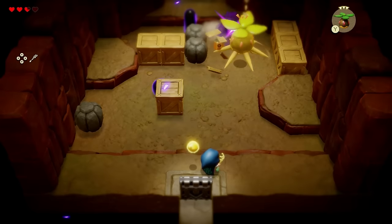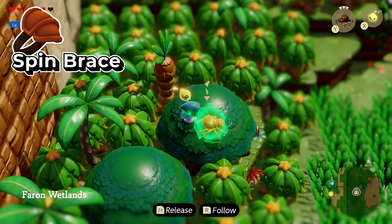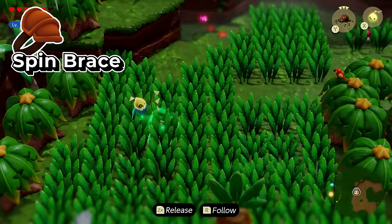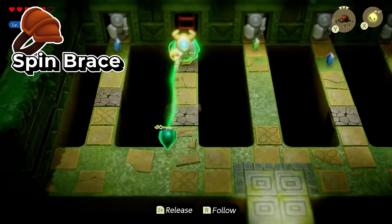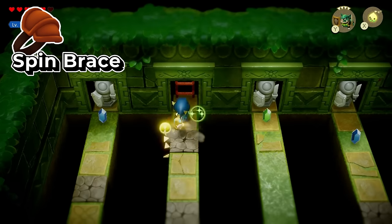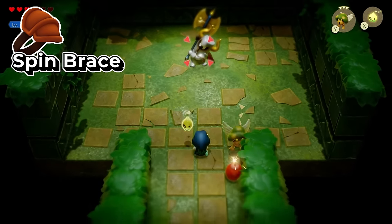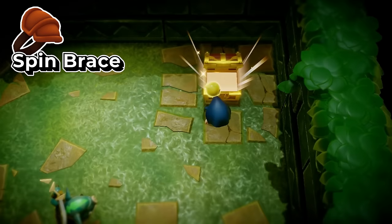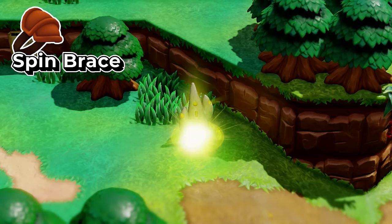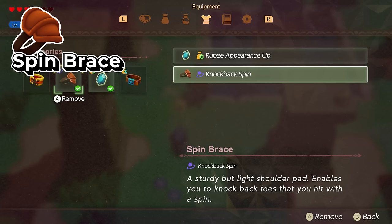The next accessories require you to defeat an enemy for the chest to appear. The first one is the spin brace, located in the Farron Wetlands in this cave. When you go inside, you're going to move this enemy by binding it, turning it around, beating it up, and then going up the ladder all the way to the very top. There you'll take out the dark nut level three. After you defeat it, a treasure chest will show up with the spin brace, which allows you to spin.